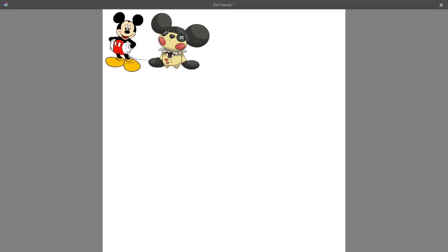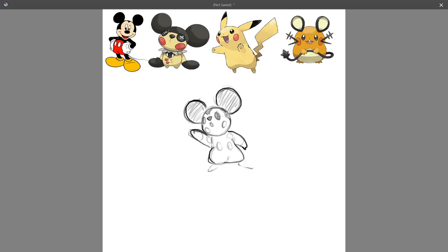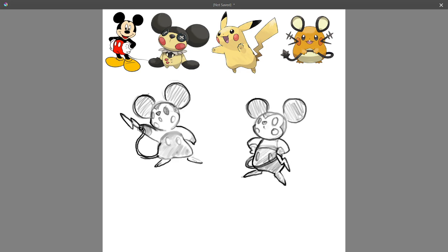In designing a Pikachu clone, it's important that it's easily recognizable as one, incorporating reoccurring design themes like the chibi body, the electric pouch cheeks, and the vaguely thunderbolt reminiscent tails, while also making it apparent that it is its own and unique creature. I think the Pikachu clones that do this the best are Pachirisu, Dedenne, and Togedemaru.